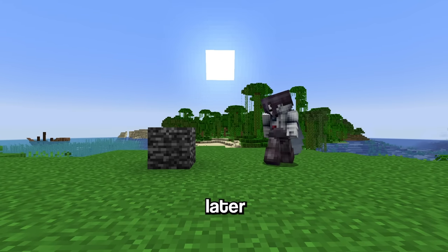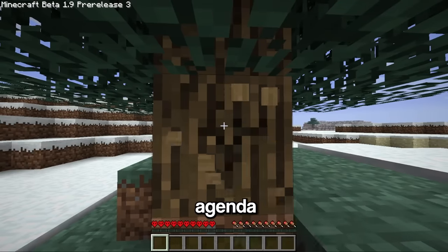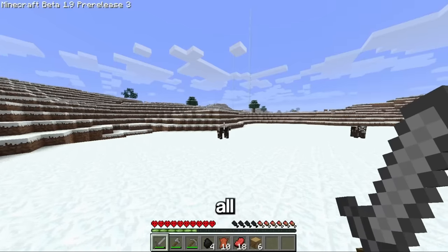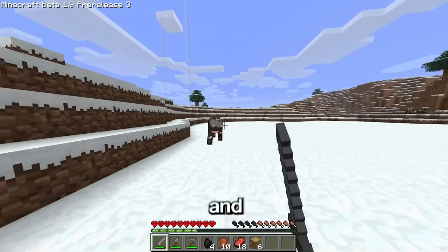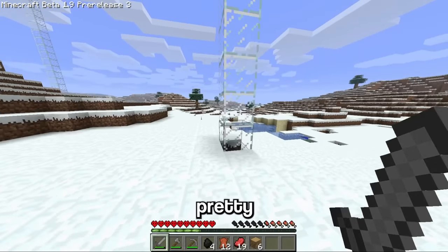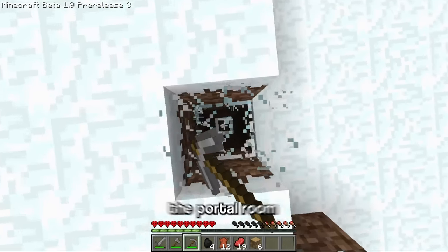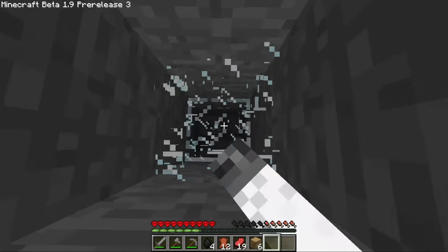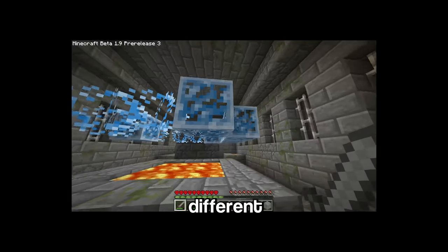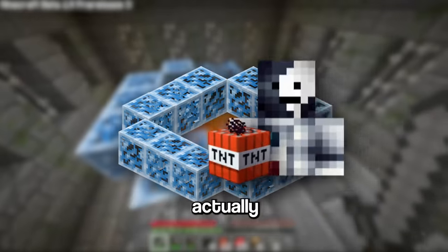To collect bedrock later in the video, we first need to jump back to Beta 1.9 pre-release 3 and get some basic resources. Then it's time to find the stronghold — and with no ender eyes, luckily Notch left some pretty obvious hints to where the stronghold is. If I just follow this glass pillar down it should lead me straight to the portal room. The end portal looks a bit different in this version.